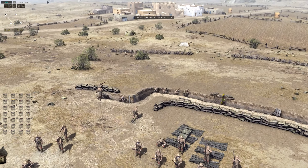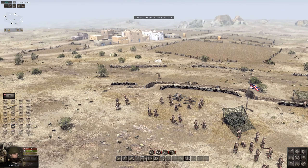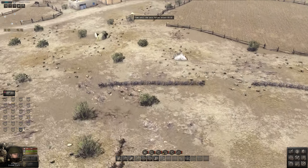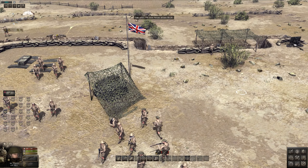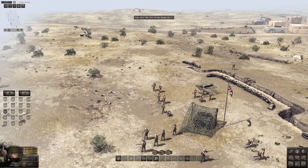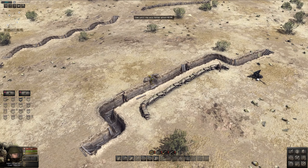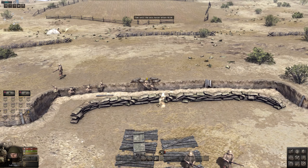This is gonna be the first desert map or mission I've played on my channel, and I'm pretty excited. This was made by Vicman on Steam, so shout out to him. It's a pretty cool map and mission - one of the iconic missions with Australian and British forces during the African campaigns. We haven't had the Italians or the Aussies on my channel yet, so this is gonna be fun.